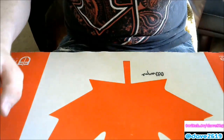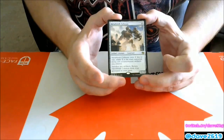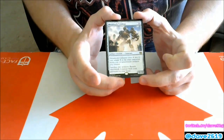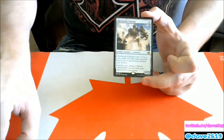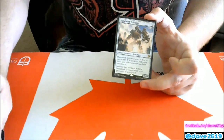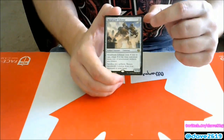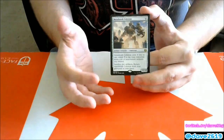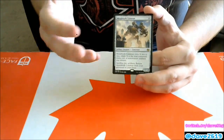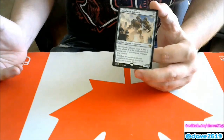Metalwork Colossus — 11 generic mana, but it costs X less where X is the total converted mana cost of non-creature artifacts you control, and you can sacrifice two artifacts to return it from your graveyard to your hand. With Gonti's Aether Heart out at converted mana cost four, this costs seven — seven mana for a 10/10 is good. In a heavy artifact deck or vehicles deck with three vehicles out, this could easily cost five mana for a 10/10. Cost-reducing mechanics like delve and emerge have made cards see play, and this set has artifacts everywhere.